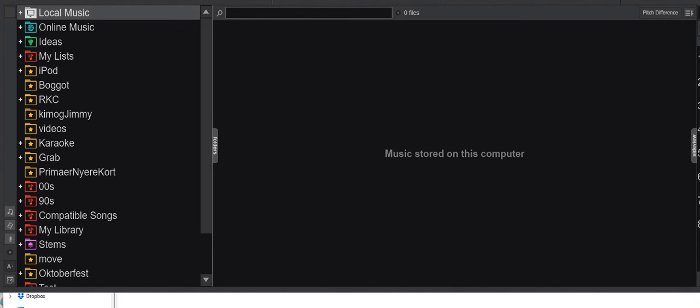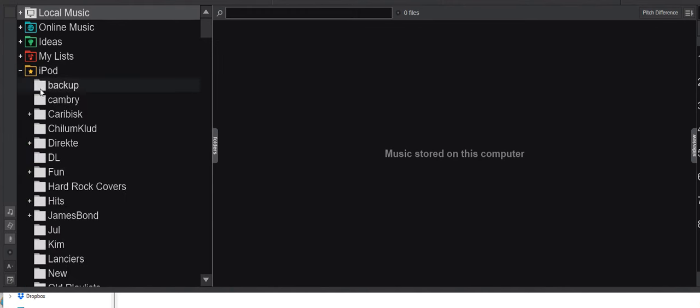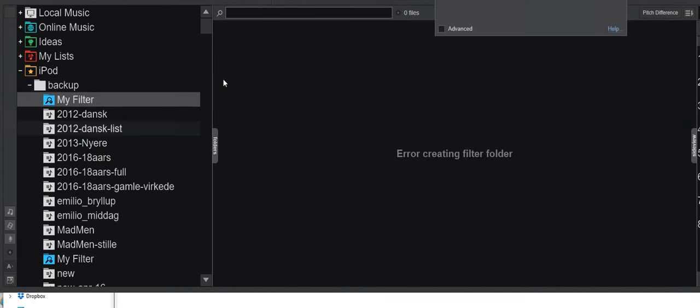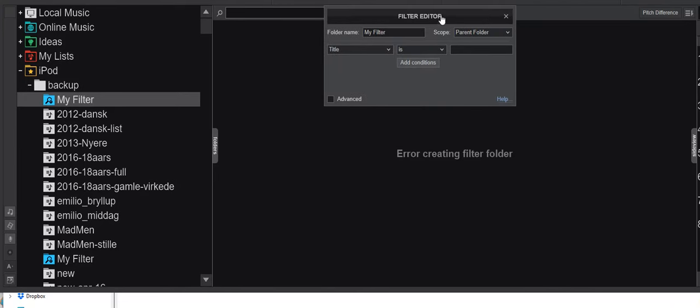The first thing you'll probably notice is that the left sidebar is totally empty. What happened to the favorite folders, filter folders, and virtual folders? Well, they're kind of still there — they're just accessed via right-click now. If I right-click somewhere down here, I can create a local list, which is the virtual folder slash playlist, and I can create a local filter, which is what used to be a filter folder.